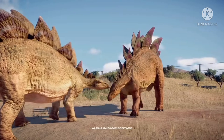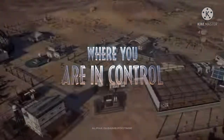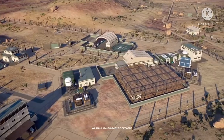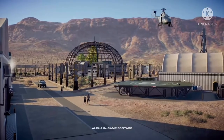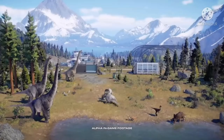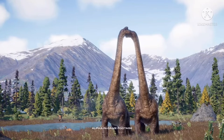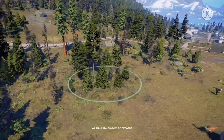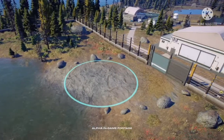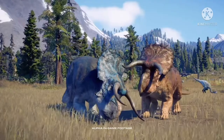And that is it for the weekly news update. Not much new content this week — the only truly new thing we got was the information about transporting and tranquilizing marine reptiles, which raises the question of how that works realistically. Could a helicopter really carry a full-grown Mosasaurus? Well, we'll find out in November.